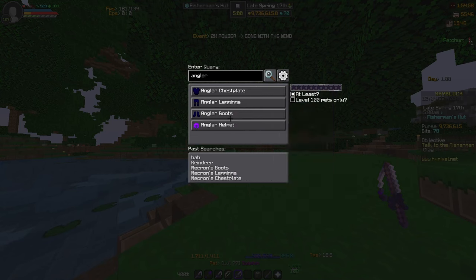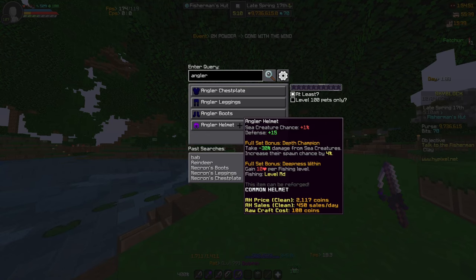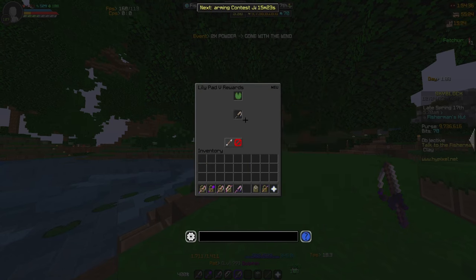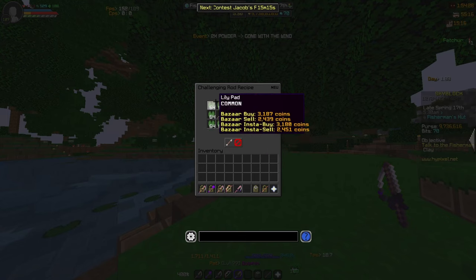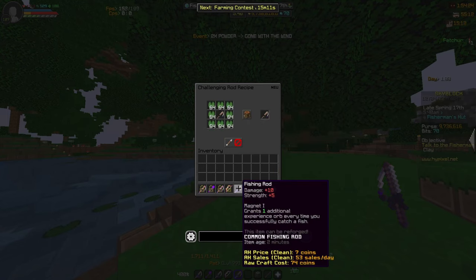The angler armor could give you four sea creature chance if you have the full set, and it'll give you another four on top with the set bonus, and it'll also give you minus 30 damage from sea creatures. Another rod you can go ahead and get is the challenging rod. It's pretty cheap, only about 24,000 coins, and it'll give you way better stats than the regular fishing rod.